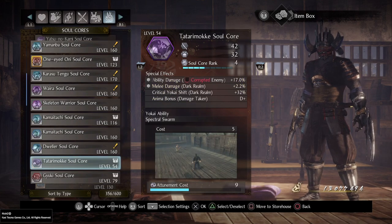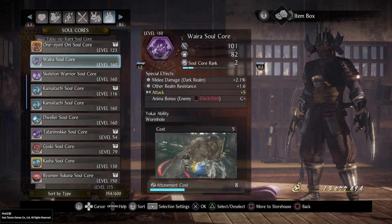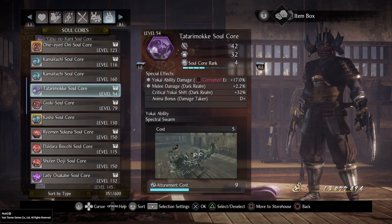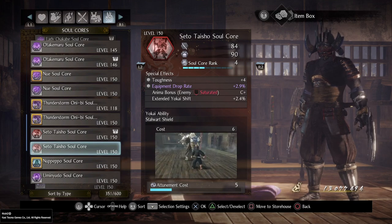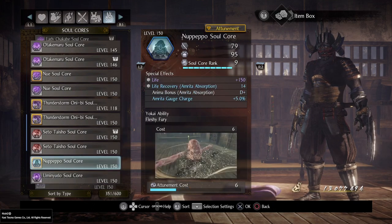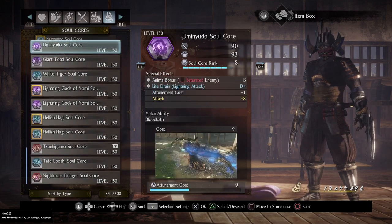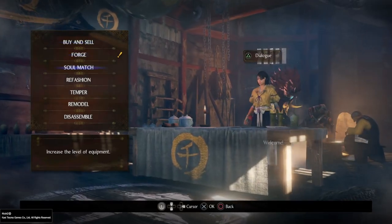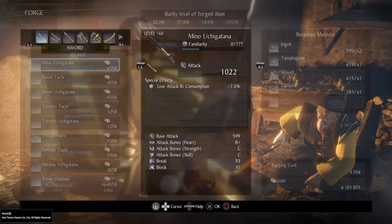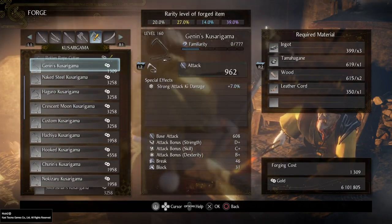If I want to soul rite or soul match soul cores, I can do it from storage as long as I'm not in the middle of a mission, so they don't need to be in my active inventory. I mainly try to make this process as quick as possible so I'm not spending the entire game at the blacksmith.